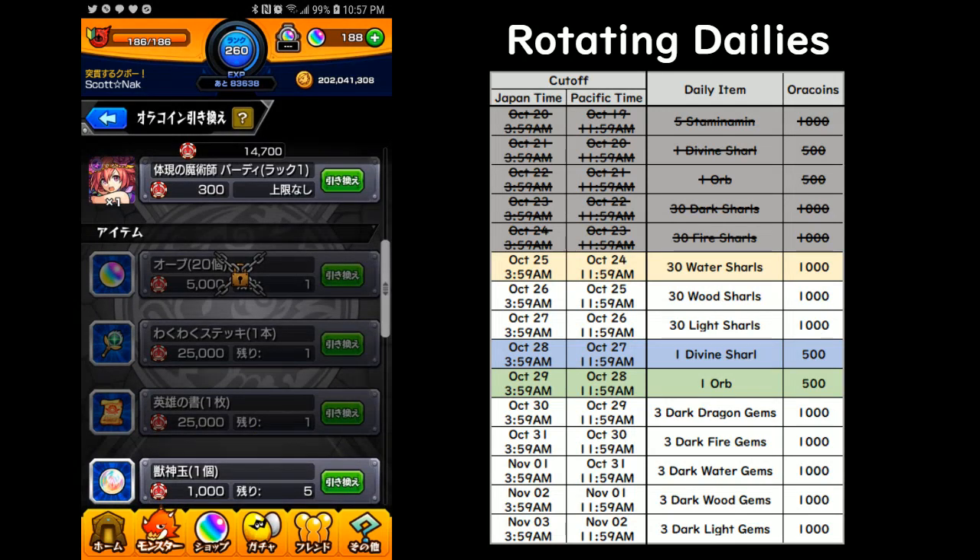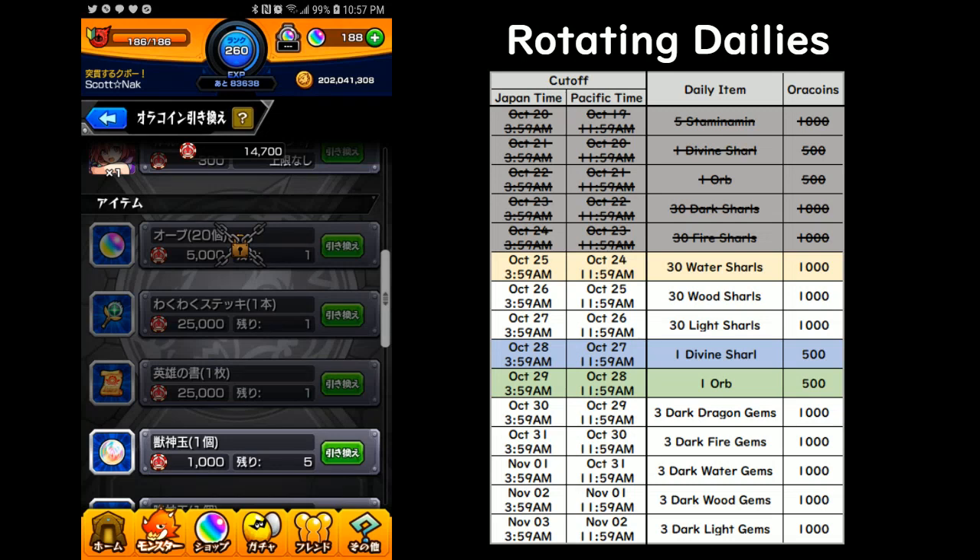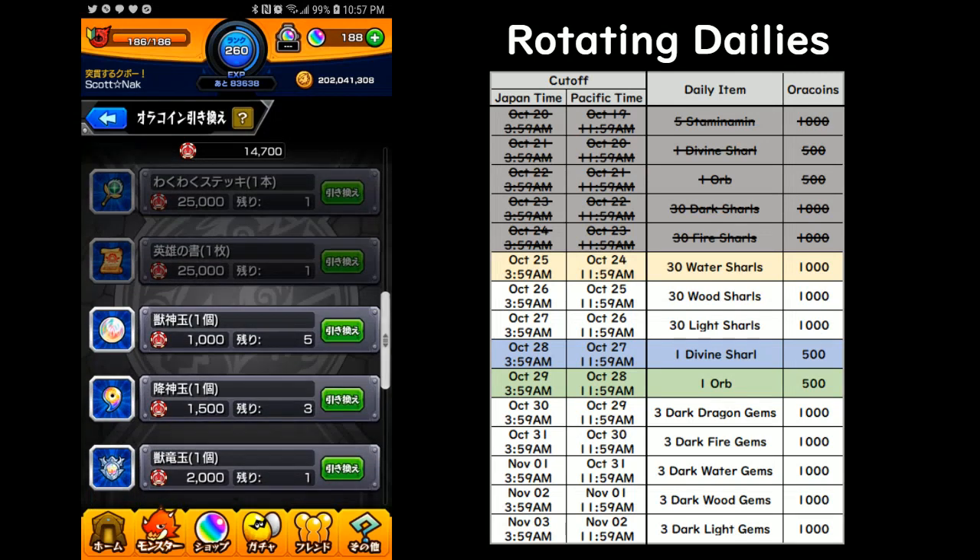You can only get the orbs once, and it does cost 5,000 to get them, but you need to spend 100,000 before you have the ability to grab it. There is a Waku Waku Stick here, which allows you to transfer one Able Berry to another monster — not swap, transfer — and that costs 25,000. You can only get one. There's also an Able Berry Scroll that costs 25,000 as well, and you can only get one of those. You've got the Divine Sharl here, which costs 1,000 and you can get five of those.